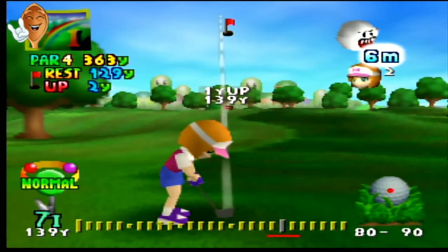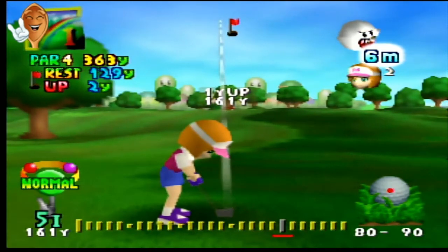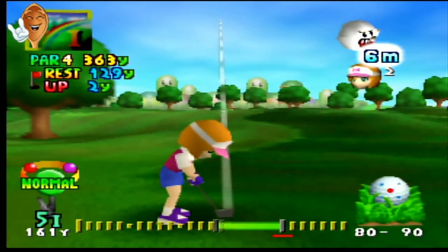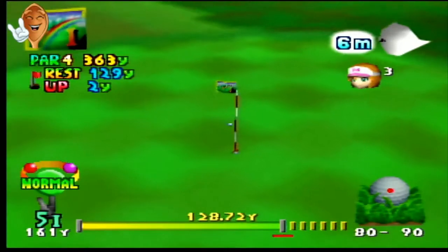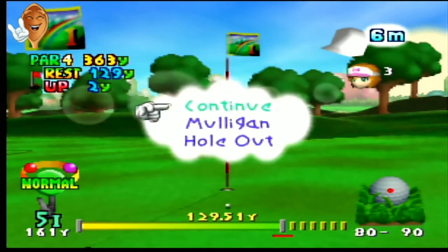...also add the up or down elevation, so it says up two yards — we're looking at 131. Now we want to go at 80%, so if we're at 131, 10% is about 13 yards; add 26 yards to get 157. With a little wind in our face, 161 should be okay, and then we hit the shot. That's the way to get the yardage right.